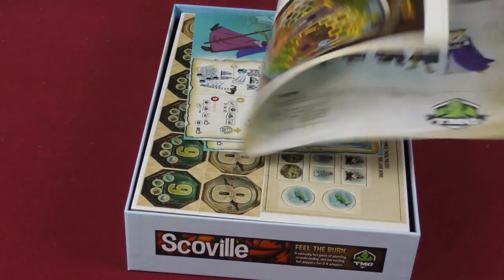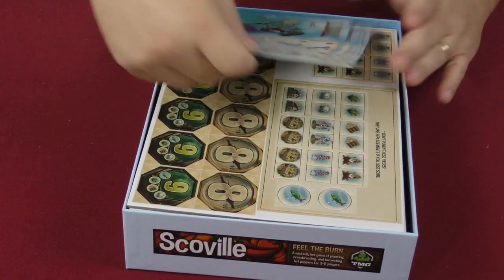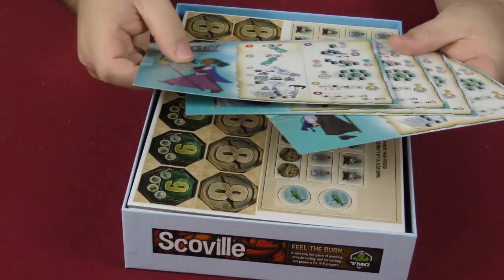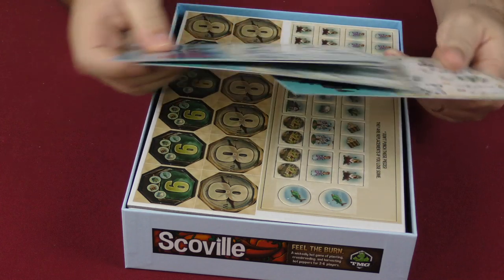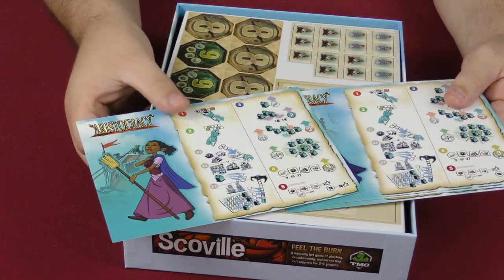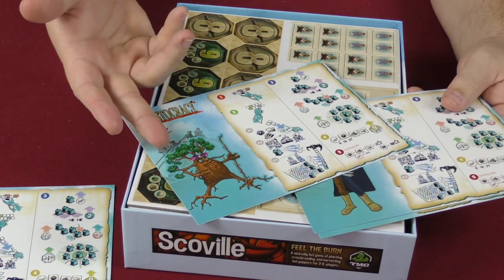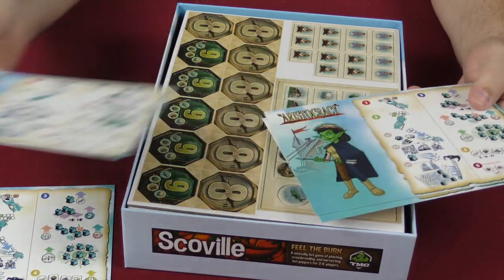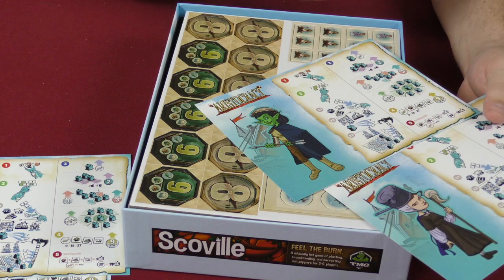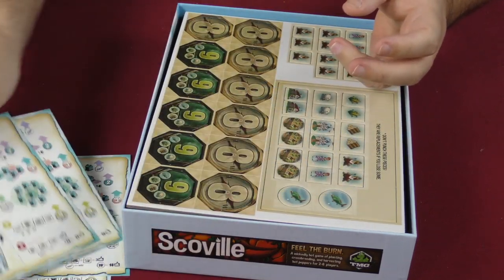That is a very short rulebook. Components and setup is right there. Here are the different player sheets that you can have with your characters on them. They are double-sided, so you can be male or female in purple, or another color — I'm not sure what color that's supposed to be. I'm just showing you what's here.